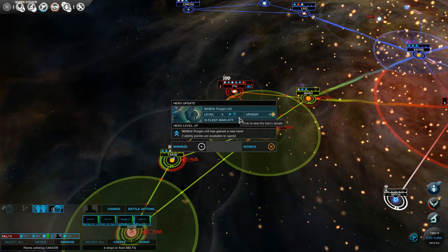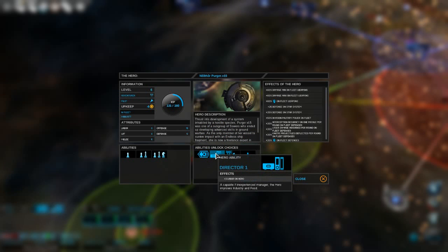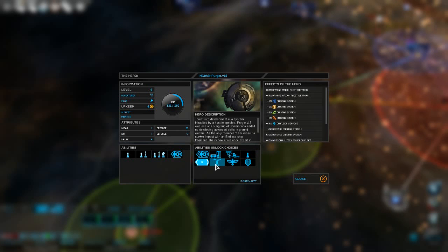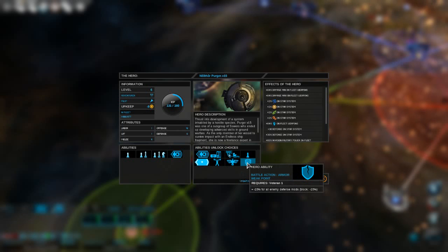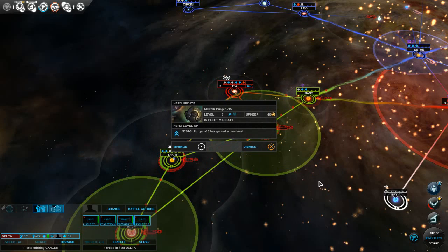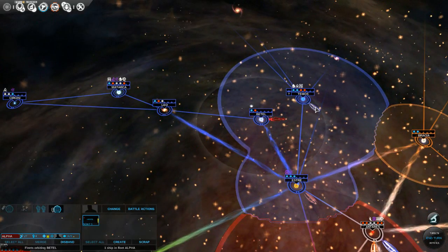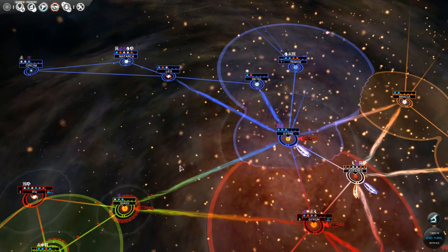We leveled up our commander two levels — I might have forgotten to level up before. Going for a little balance to see what that opens up. One of the abilities is a battle card for minus 20% enemy defense mods. Another gives more movement — let's go with that. After resolving our scout's movement, Ida is now 8% owner and we're doing the geo-industrial exploitation. The radius of influence went down on Cancer, though it appeared to increase on Miker.